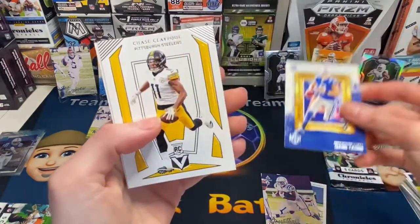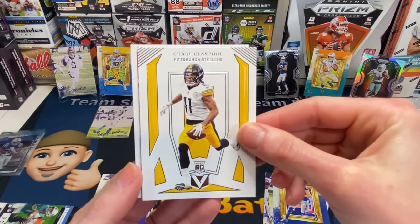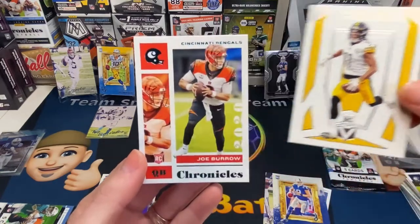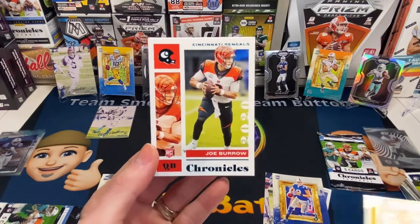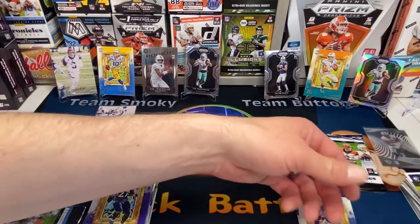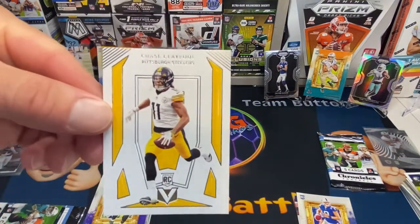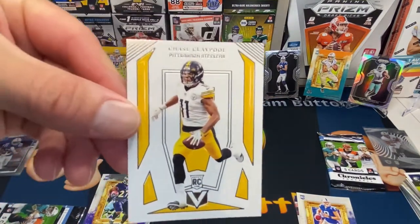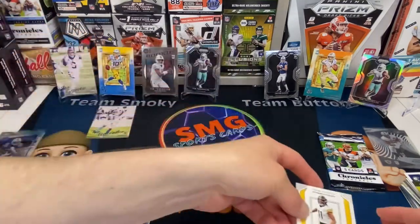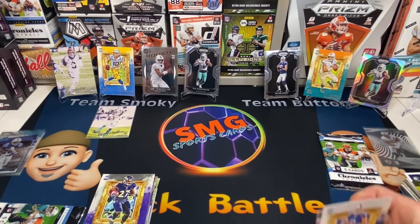Jacob Eason. Joey B with the teal — I'm more excited about the Chase. That may go to PC. I'm a Steelers fan so I like that but the Joey B teal is nice. She's catching up, guys — she is catching up!